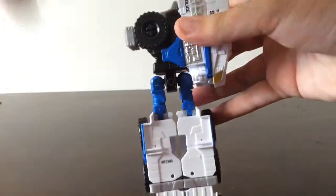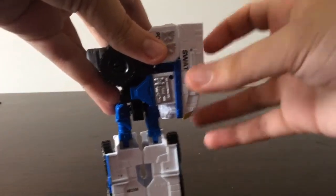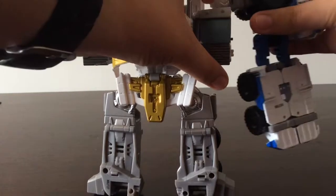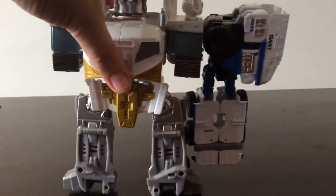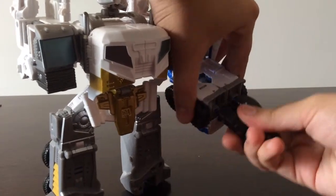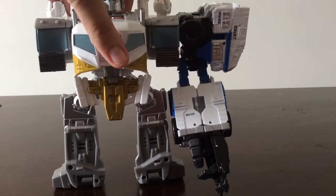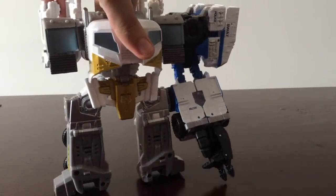This is Rook's arm mode, which is basically transforming him to robot mode except you extend the legs and fold up the back piece without extending the arms that much. So with Power Core Optimus Prime here, I can just pop in Rook's arm like that — there he is with an arm. Put in the connector and extend it — pop in the connector. So that's Rook as an arm. He actually looks pretty good as an arm. I actually prefer Rook as an arm as opposed to a leg — it's just my opinion.